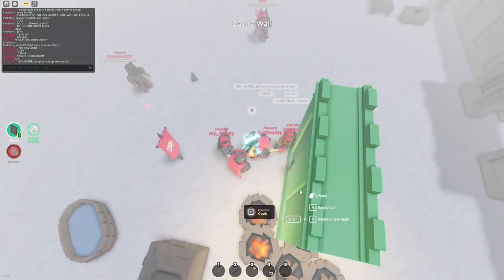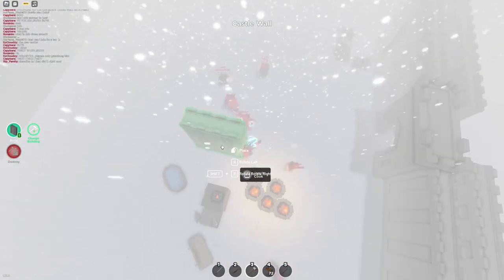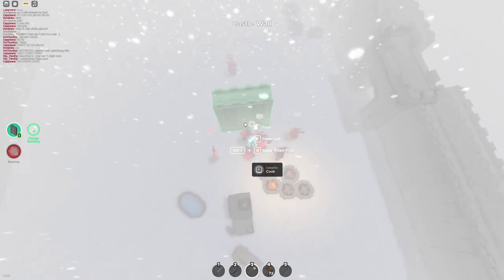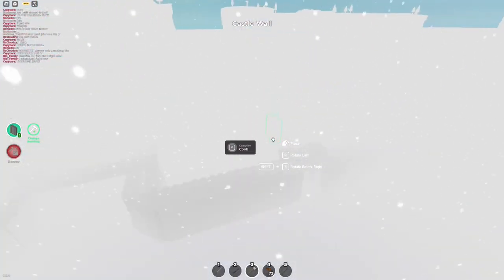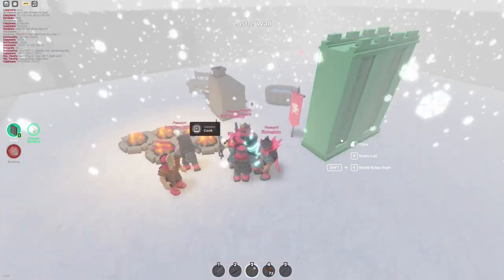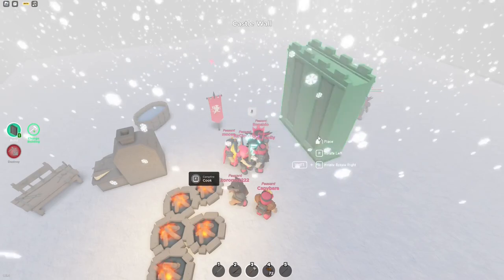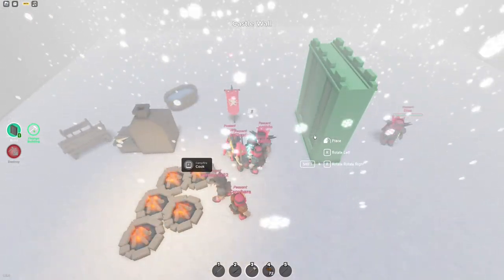This blizzard won't stop me, though. We can continue building. Wait, you can put the banner inside the wall? Not gonna lie, I might need to try that. I can't see anything in this blizzard. They're all surrounding me for warmth — these are my bodyguards. My personal bodyguards, making sure no one gets near me. I'm like a president right now. Once this blizzard is over, this base is about to look so good.